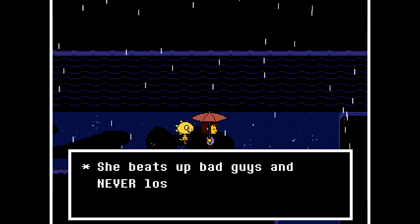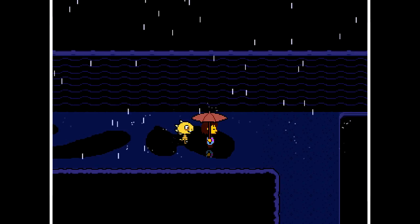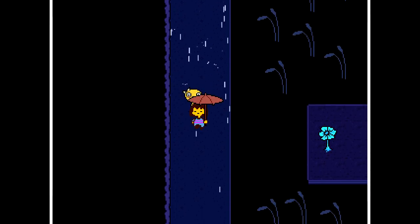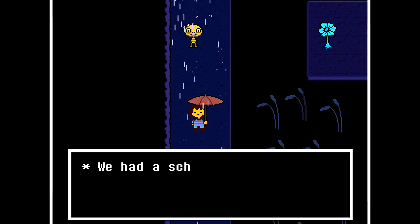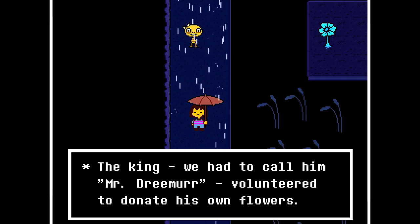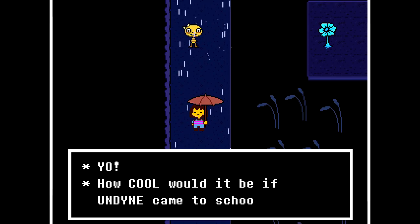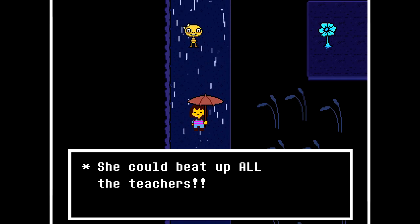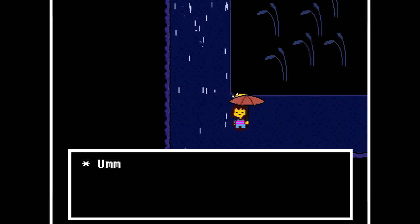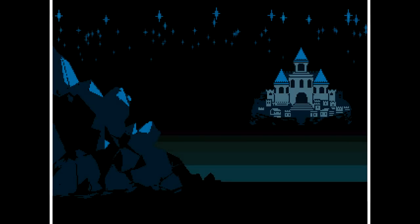Man, Undyne is so cool. She beats up bad guys and never loses. If I was a human, I would wet the bed every night knowing she was going to beat me up. One time, we had a school project where we had to take care of a flower. The king — we had to call him Mr. Dreamer — volunteered to donate his own flowers. He ended up coming to school and teaching the class about responsibility. And that got me thinking: yo, how cool would it be if Undyne came to school? She could beat up all the teachers. Maybe she wouldn't beat up the teachers — she's too cool to ever hurt an innocent person. If we prove we're innocent, would she then not beat us up?